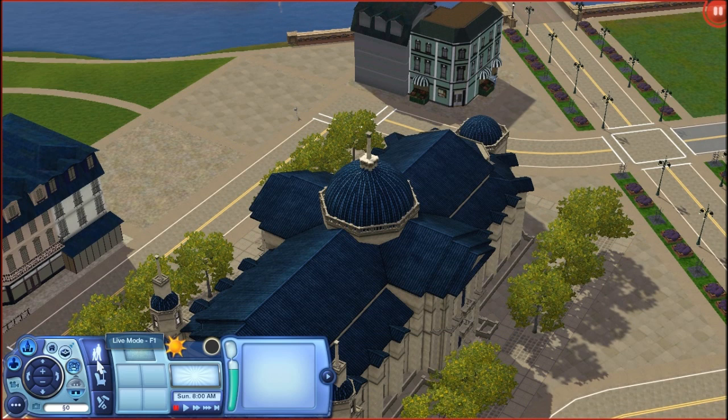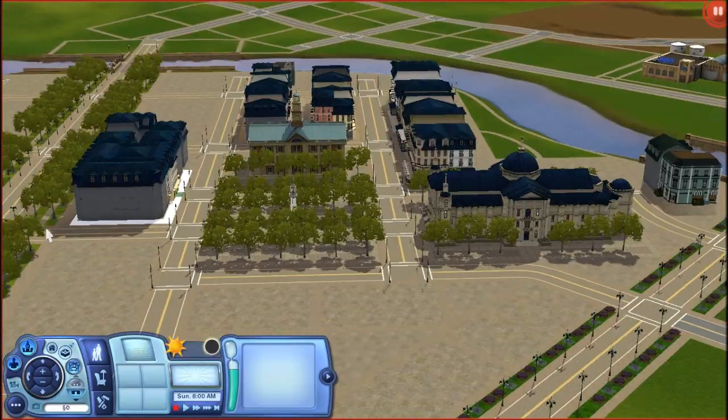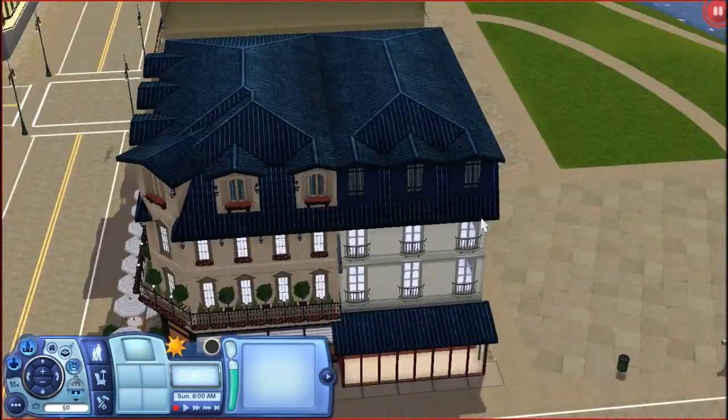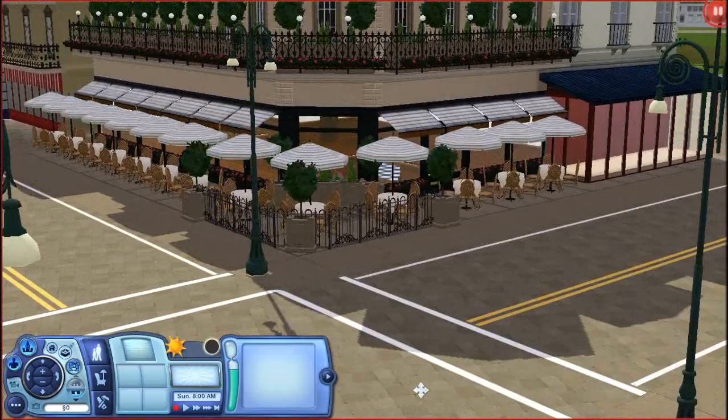I'm just gonna show you guys three buildings because the others still aren't finished yet. So moving on, this is the streetscape of Versailles. I tried to make it as genuine as possible. There's a lot of cafes. This one is a cafe, and it's one of my favorite places because I just love coffee shops. Look at the street — it took me forever to finish but I'm really proud of what it looks like.